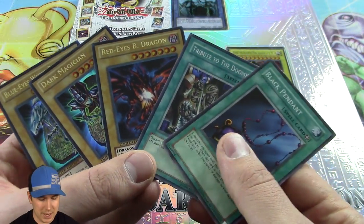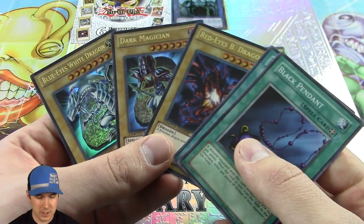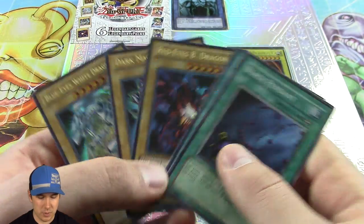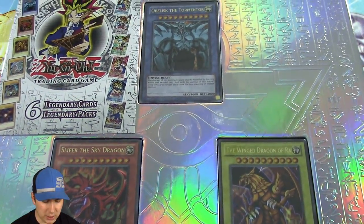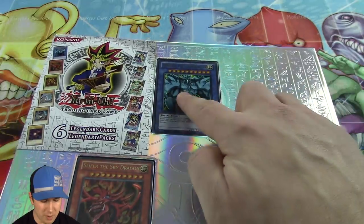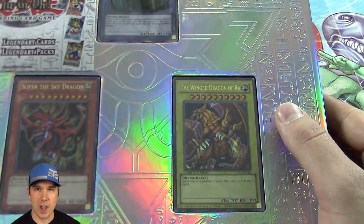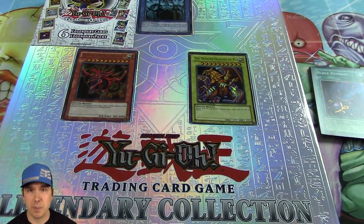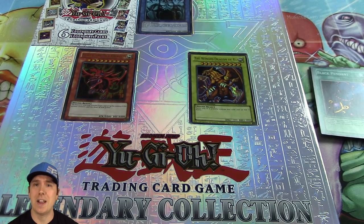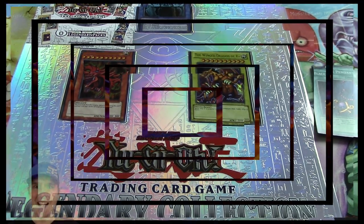These are the foils we ended up getting: the two foils we pulled were Tribute to the Doom and Black Pendant. Then we have Blue-Eyes White Dragon, Dark Magician, and Red-Eyes Black Dragon, plus three Ultra Rare God cards — Obelisk the Tormentor, Slifer the Sky Dragon, and the Winged Dragon of Ra. Really awesome. If you guys enjoyed this video, please post a comment below, like and subscribe for more. If you do, you have a chance of winning a free booster pack — I'll be announcing the winner in the comments of tomorrow's video.